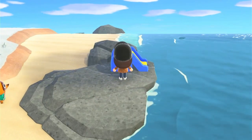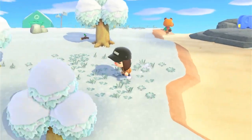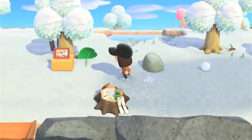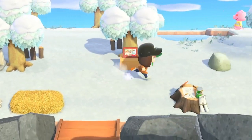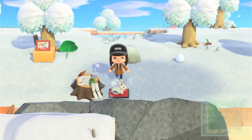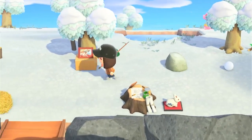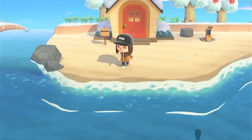We also got a palm tree lamp, and let's place this elephant slide down — perfect. And what else did we get? A rabbit figure! Let's go ahead and put it down, maybe behind the DIY bench. Perfect. Now let's catch some fish — hopefully I'll have better luck than yesterday.